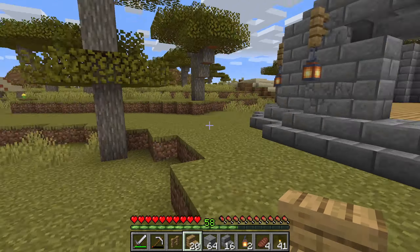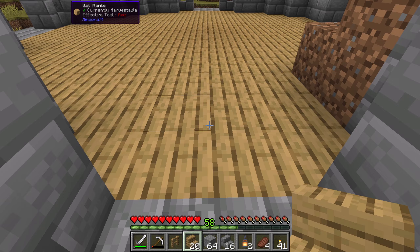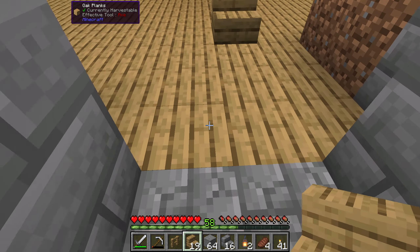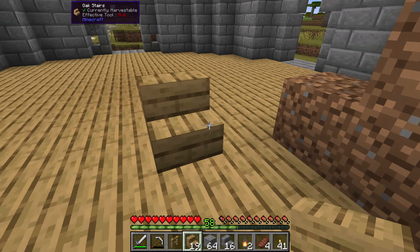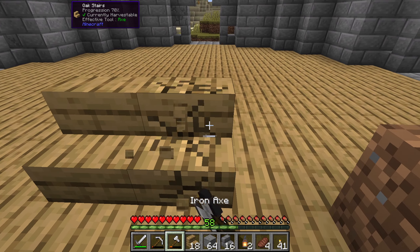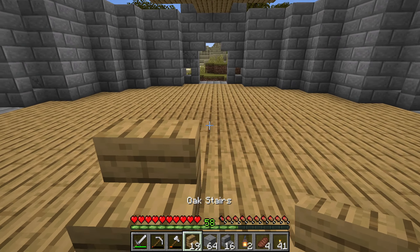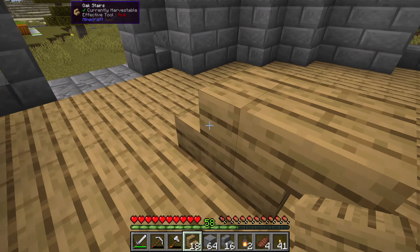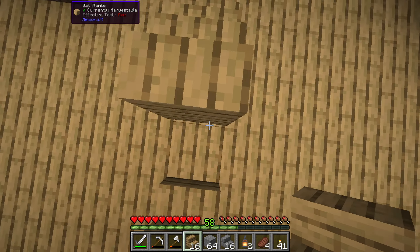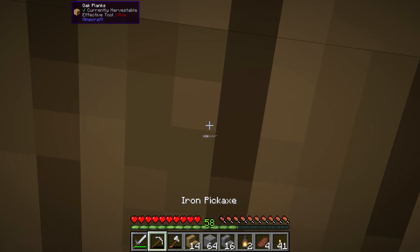Let me put the stairs on the other side, away from our temporary stairs. Then just stair up — and I'm hitting the roof now, so some blocks need to be removed and pushed back. Stair, stair, stair — this one needs to be put back — and now we have a way up to our second story.